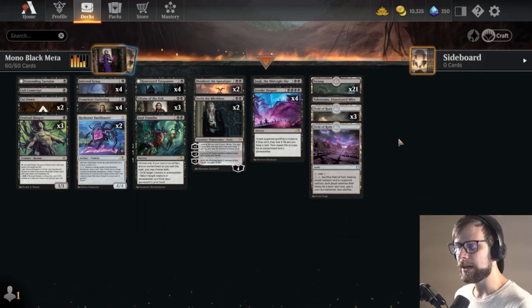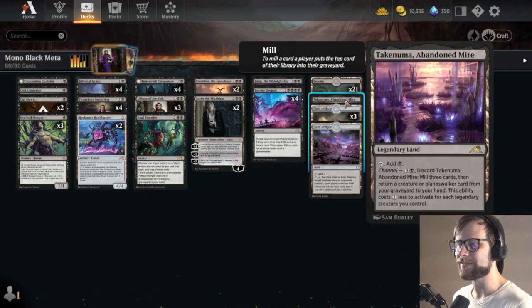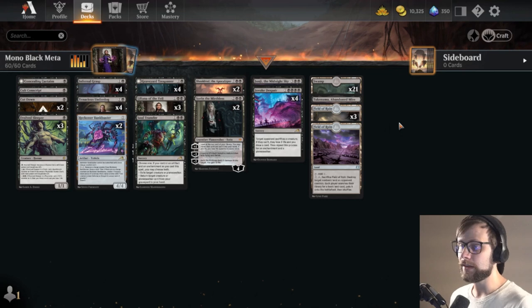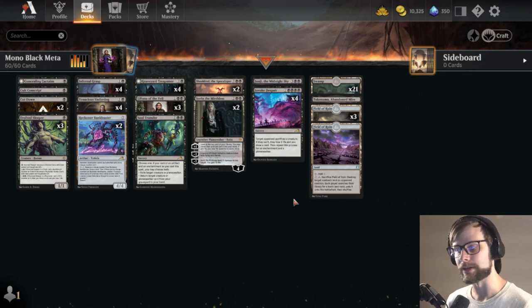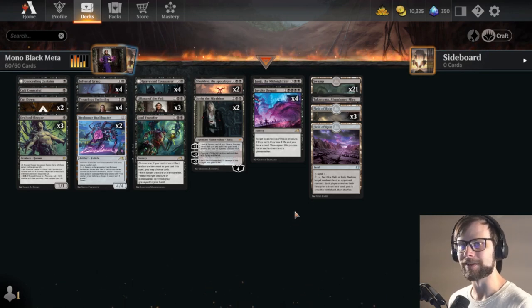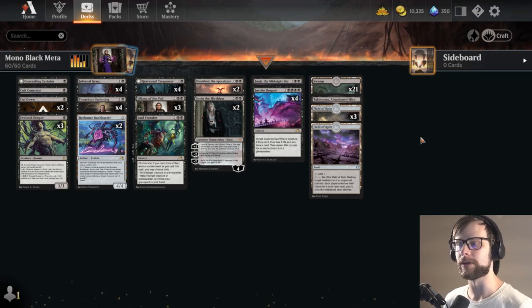As far as the lands go, we've actually got 26 lands in this deck. We have Abandoned Mire as a one-of, 21 Swamps, and four Field of Ruin. I left the lands alone but could see pushing this down to 25. You want to hit as many black sources as possible to get to Invoke Despair, which is why the high land count makes sense. Later in the game drawing lands isn't ideal, but having multiple Fields of Ruin is kind of nice.